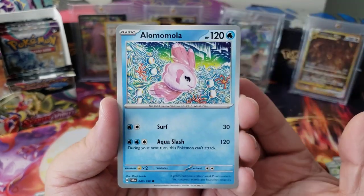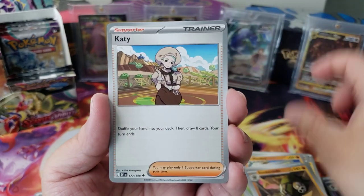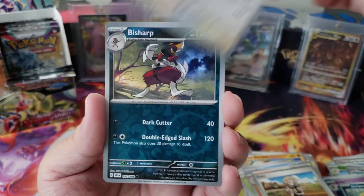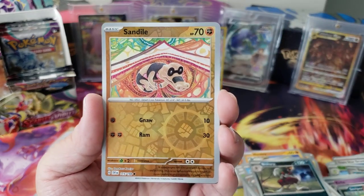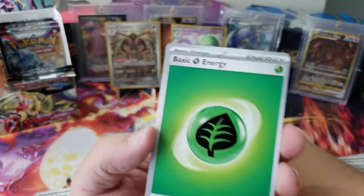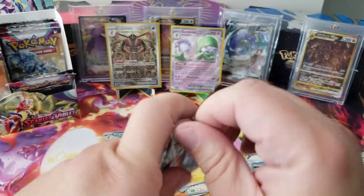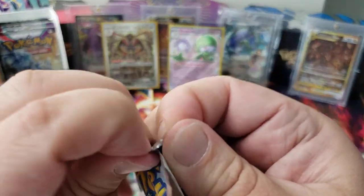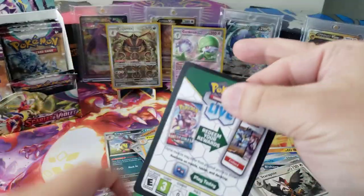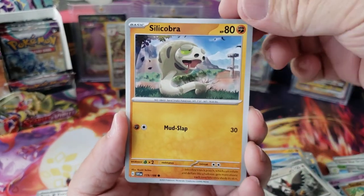Staraptor, Bisharp — and we got a Sandile again I think — and a Palmon. We have an energy card and a code card. I'm getting kind of scared, I was hoping to see some more stuff. Look at that silly Cobra, he's so sad. Bisharp's pretty cool, Riolu.